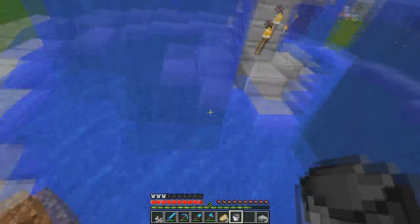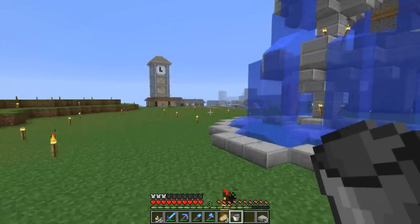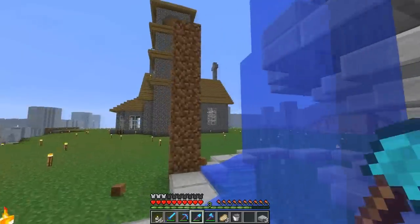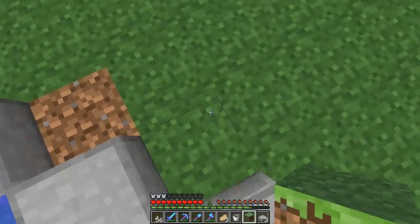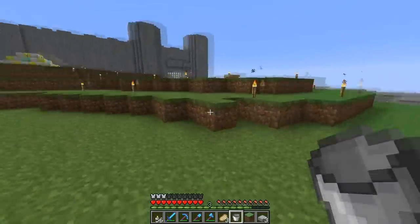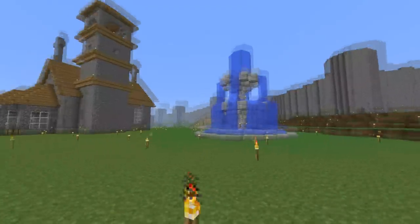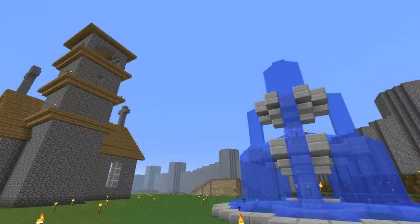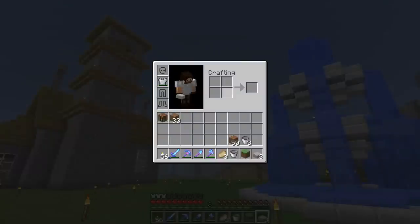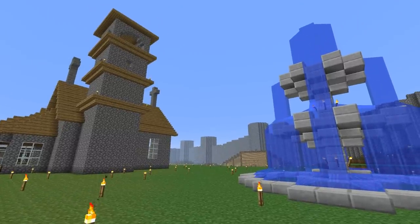That looks insane — that looks crazy! Let me get rid of this dirt. That is a sick fountain — oh gosh, that is awesome! It's like the coolest thing in the world. That is beautiful — let's get a screenshot of that for the thumbnail. I always put it on this side of the screen because my emblem goes right in the middle, so if I can get this on that side you guys can see it around my thumbnail.